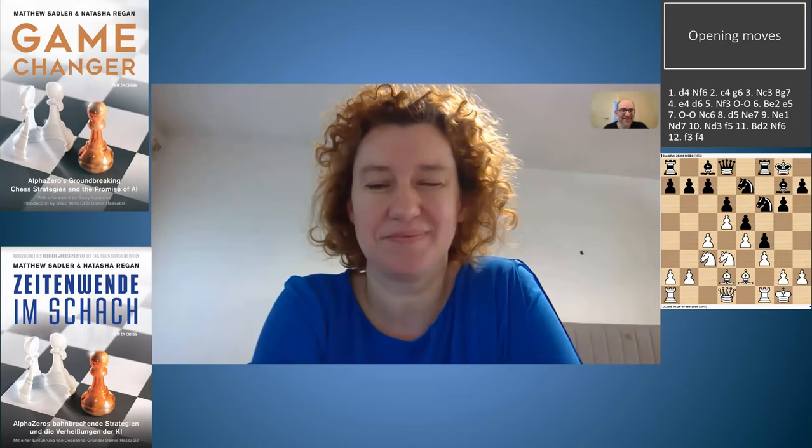In the end it turns into a fascinating draw where black has two pieces against white's rook. It's a really great game — let's have a look at it.